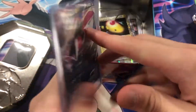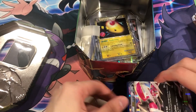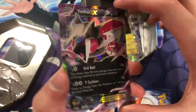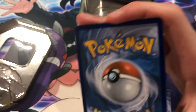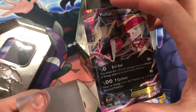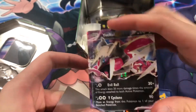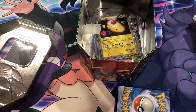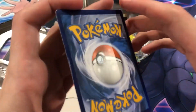Okay, Zapdos Plasma — nice! And this was a promo card, right? From the team, yeah. Let's take a look at the conditions — surface is decent, back's pretty decent too. Some minor whitening, not too bad. For all of these, centering has definitely not been a problem for most of these cards. Zapdos Plasma — pretty cool card, good condition.